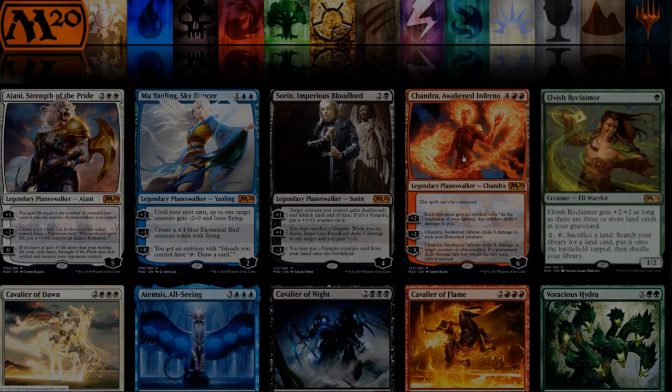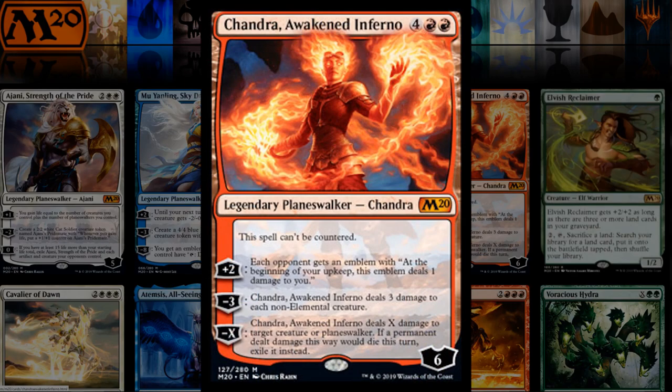In red we've got Chandra, which is pretty powerful — a weird card to evaluate. The plus two ability you'd associate more with an aggressive deck putting an emblem on the opponent that damages them over time, but it fits more into a control deck with the minus being a sweeper. It could be a win condition in a red control deck. Chandra can't be countered, which is great against control. If playing against control you're just going to plus two repeatedly and eventually burn them out.